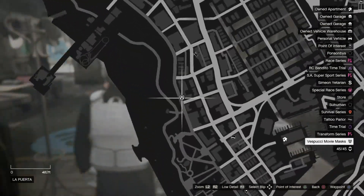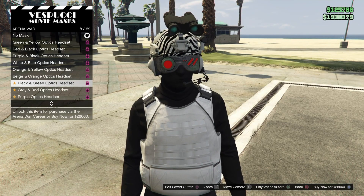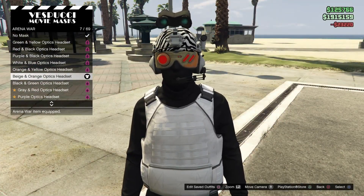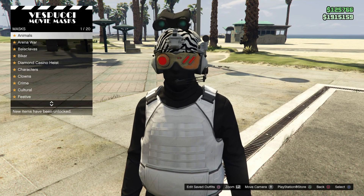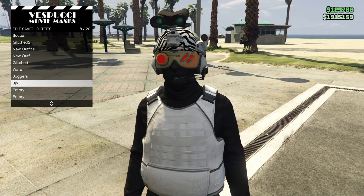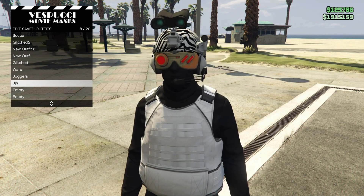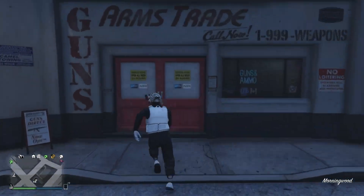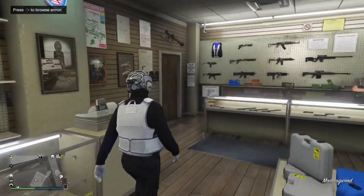We're done with the clothes store. Now we want to go to the mask store and purchase some dope masks. Once you're at the mask store, go ahead and purchase this mask. Then back out from the mask section and save the outfit that you already have. Also, go to any ammunition store and purchase a parachute called Israel Shoe Bag.